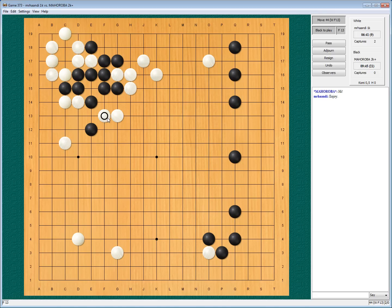Poke to remove eyes. Connect to make my shape nice and strong. He will jump out, I will continue building. Poke to build, and ask kindly for fourth-line territory.